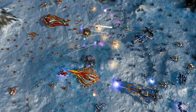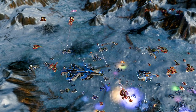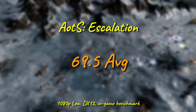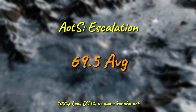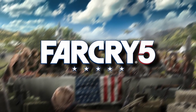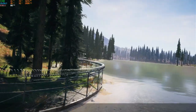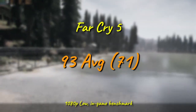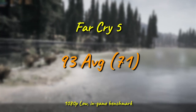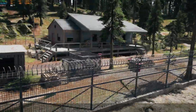Moving on from eSports to more challenging titles, Ashes of the Singularity is one of the most brutal games anyone can throw at a CPU. The little 2620 does okay here, with an average result of 69 FPS in the in-game benchmark. Far Cry 5 sees our baby budget chip pushing just over 90 FPS on average, with a minimum frame rate of 71 in the in-game benchmark. Considering this isn't a competitive multiplayer title, anything over 60 here is plenty for playability.